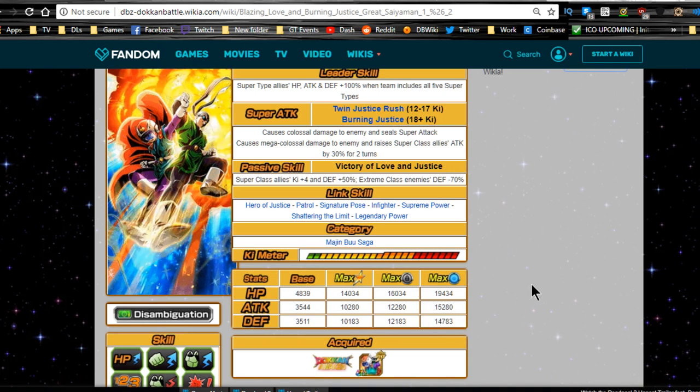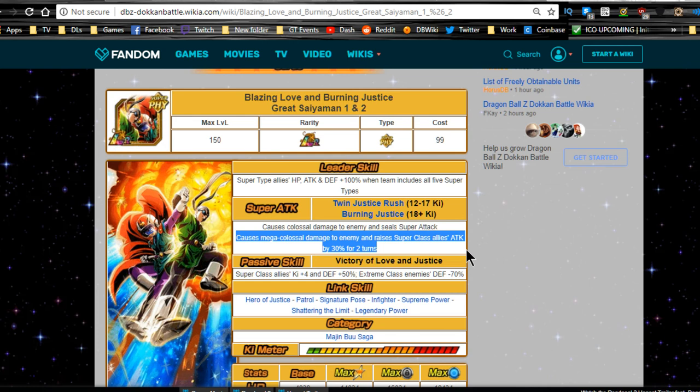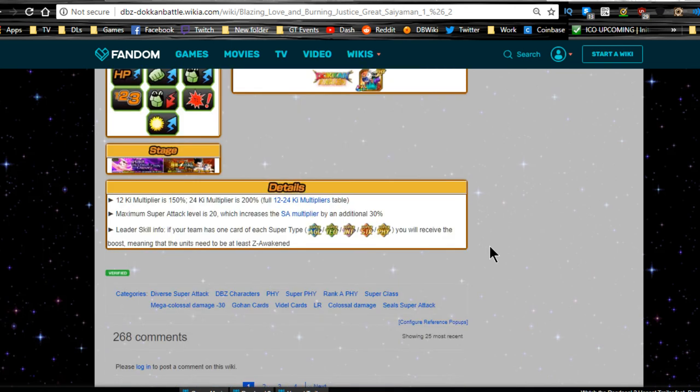He's a free-to-play LR, and I gave him full additional attacks in the dupe system. The reason is because of the colossal and mega colossal damage — if you get off a mega colossal damage, you increase super allies' attack by 30% for two turns. If you then get another super attack via an additional, it'll be colossal damage, which seals the enemy. So you get an attack buff for your allies and then seal the enemy. I think that's a no-brainer. Ki multipliers: 150% at 12 ki and 200% at 24 ki. Maximum super attack level is 20, which increases the super attack multiplier by an additional 30%.